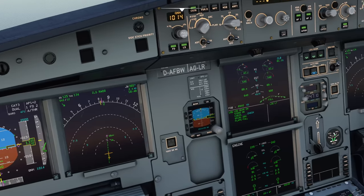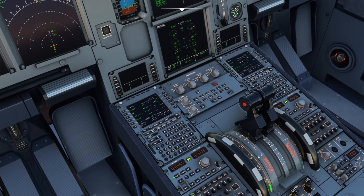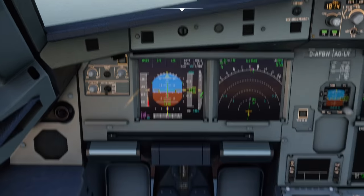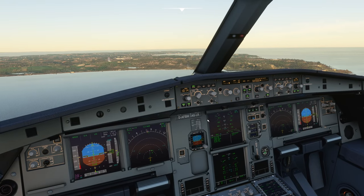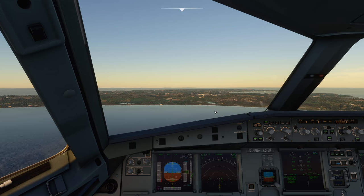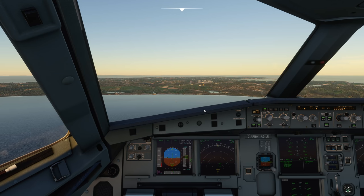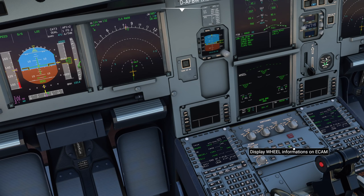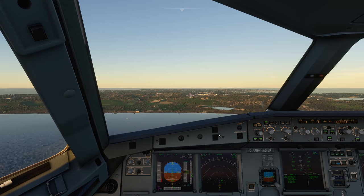Here we are on final approach into Jersey, fully configured. We've got medium autobrake, which is the most applicable here. Full flap for landing to reduce the speed on final approach. We're going to land the main wheels and put out maximum reverse, then get that nose wheel down at a sensible rate. As soon as the nose wheel is on the ground I'm going to stand on those toe brakes — medium autobrake is just there as a backup. The ground spoilers will provide a bit of extra weight on those wheels — they don't do much slowing down but do dump the lift off the wings quickly.